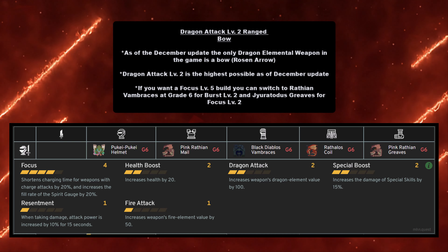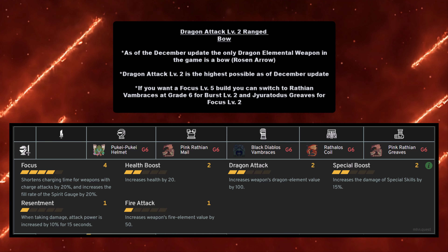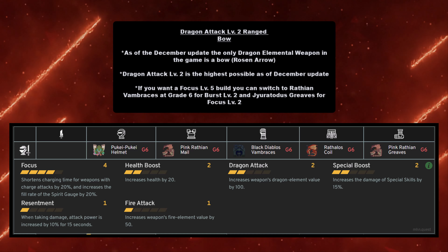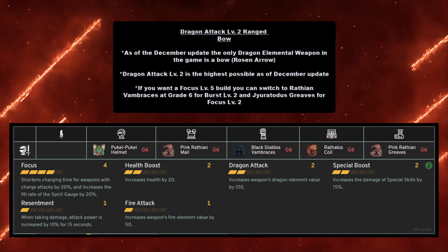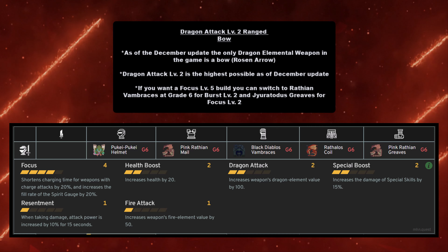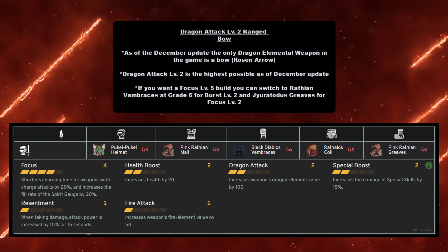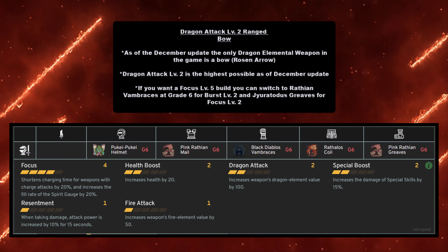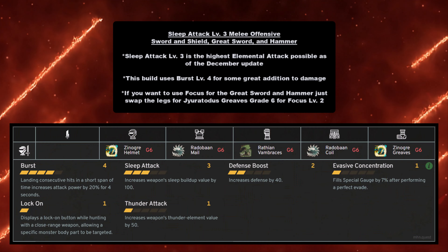For Dragon element, unfortunately we only have Dragon Attack Level 2 for the Bow — the only dragon elemental weapon in the game as of the December update is the Rosen Arrow bow. Dragon Attack Level 2 is the highest possible because only Pink Rathian Mail and Pink Rathian Greaves give dragon attack. If you want Focus Level 5 and Burst Level 2 instead, you can use an alternate build. For the Dragon Attack Level 2 build you need Pukei-Pukei Helmet at grade 6, Pink Rathian Mail at grade 6, Black Diablos Vambraces at grade 6, Rathalos Coil at grade 6, and Pink Rathian Greaves at grade 6.